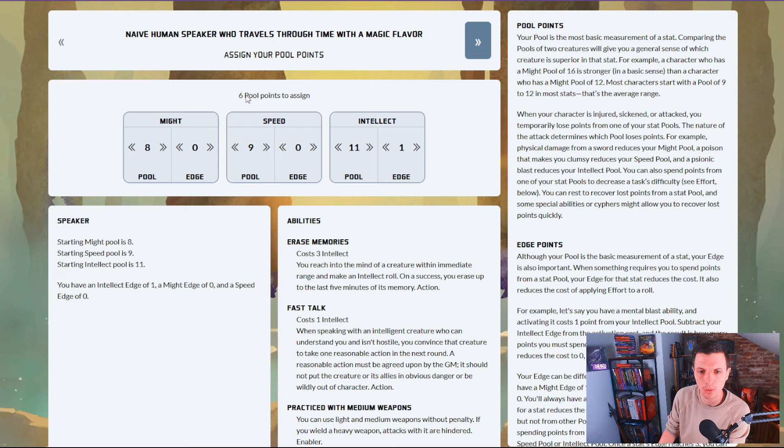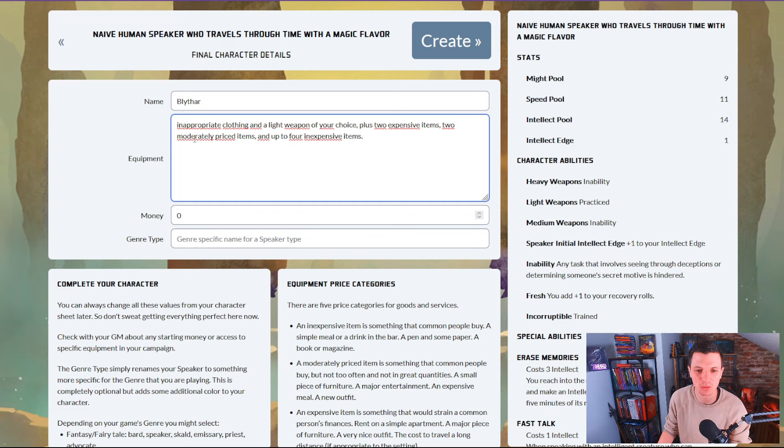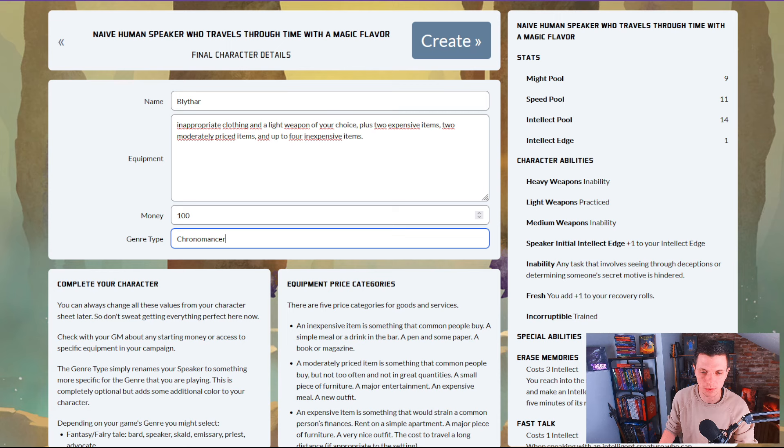Six pool points to assign. Let's do it like this — that's all. Now a name: Blithar. Who has inappropriate clothing and a light weapon of your choice, plus two expensive items, two moderate items, one hundred money. Genre-specific name for the speaker type: chronomancer, because we have that time travel focus.